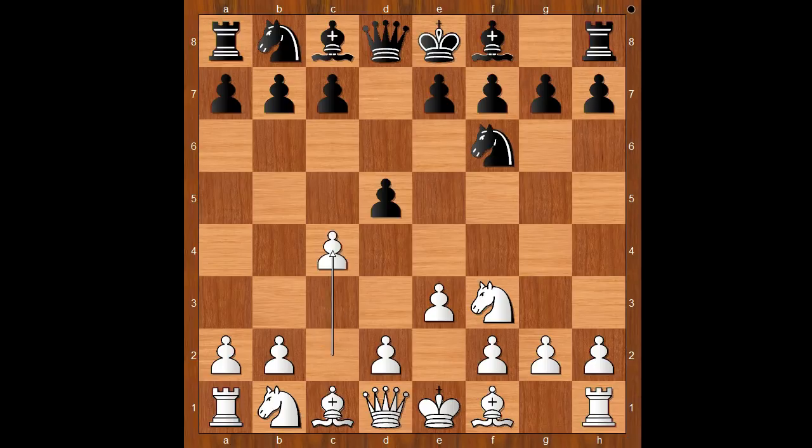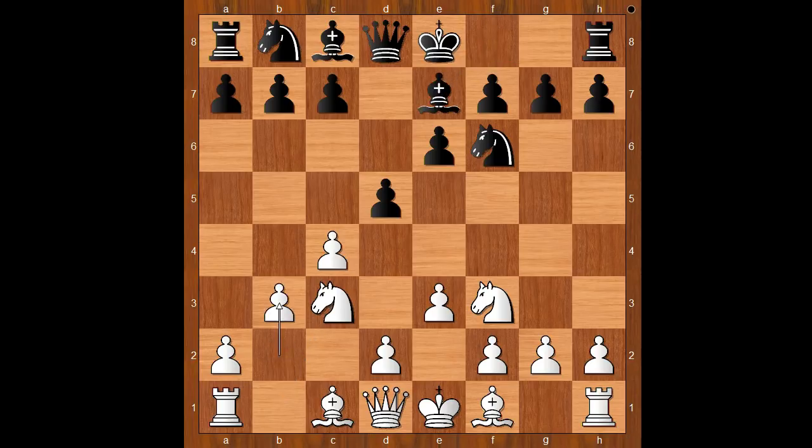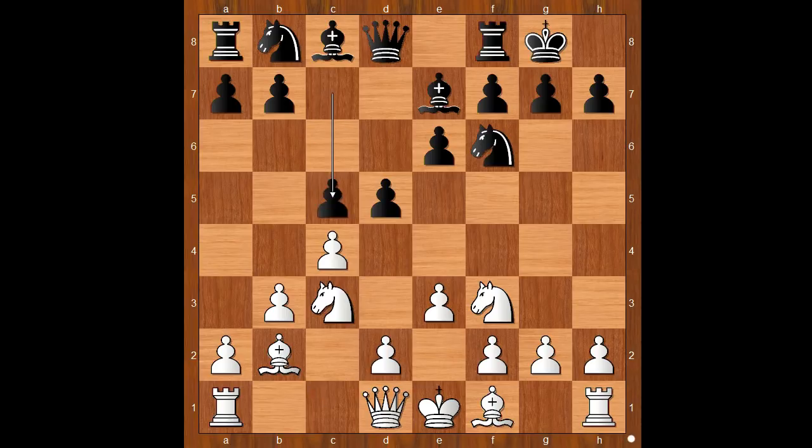The game continued: Nf6, C4, E6, Nc3, Be7, Bb3 intending Bb2. Bacrot castled kingside, then Bb2. C5 is the standard move; Cxd5 is standard too. Black has to decide how to capture — with the pawn or with the knight. Nxd5 was played. Exd5 is played a bit more often. After Nd5, this discourages Qc2. White to move — how would you continue?